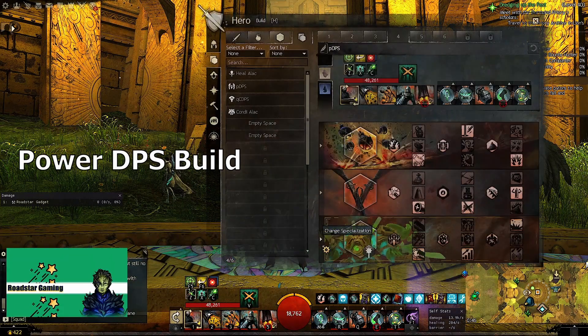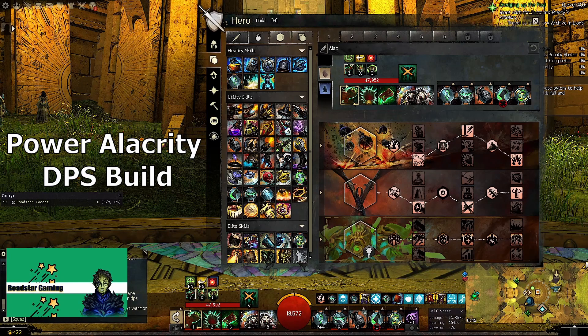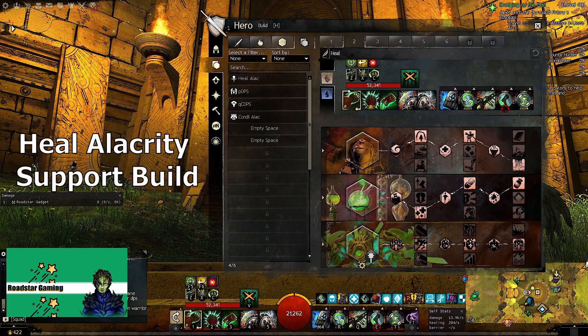The first one is the power DPS build. The next one is the DPS alac version. And the final build is for the healing variant.